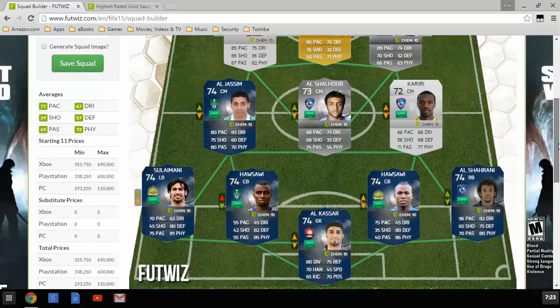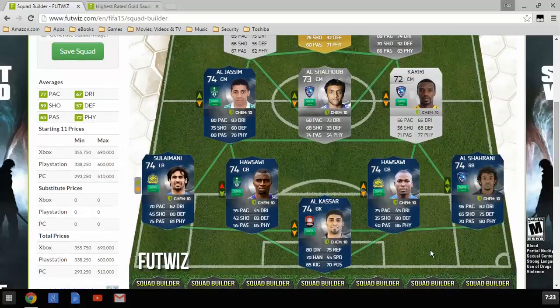We'll jump right into it. In goal, we have Al Kassar, 74 rated Team of the Season, 80 dive, 75 reflexes, 70 handling, 70 positioning. It's a pretty good goalie.